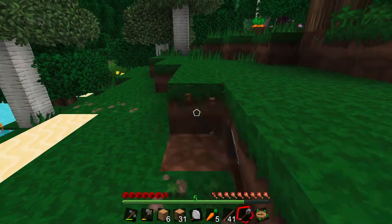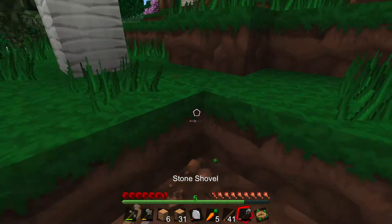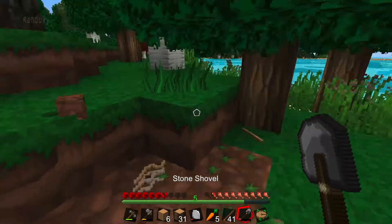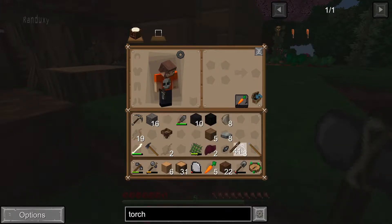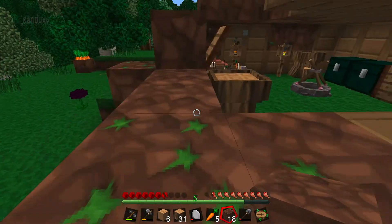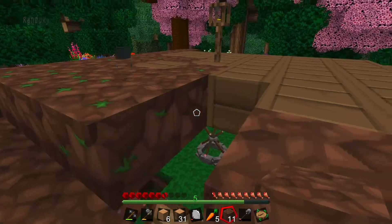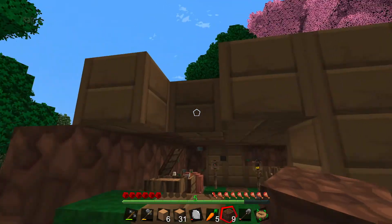Digging some more dirt here quickly and building this house up so it doesn't burn away on me. That was a sad state of affairs. Sometimes we learn the hard way — that's just the way it happens. So yes, this is ugly; I'm going to go get some stone and fix this, make a little stone hut instead of wood so it doesn't burn.